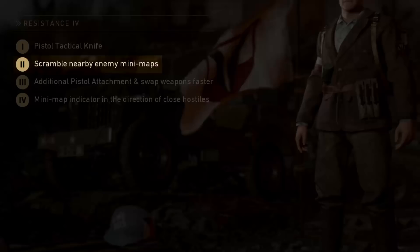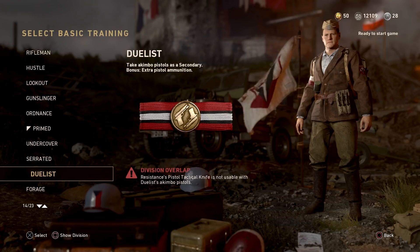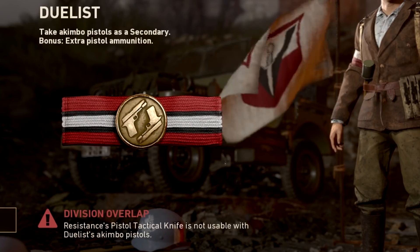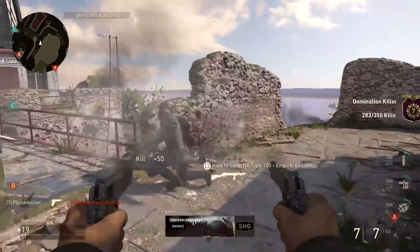Next is an additional pistol attachment. One setup we'd recommend trying out is this division with the Dualist basic training. While this at first seems like a bad idea because it will forfeit your tac knife, it will let you equip akimbo pistols and also removes the fire rate cap on all semi-auto pistols. Then with this division you can equip extended mags and steady aim, making the already godly dual 1911s completely unstoppable.